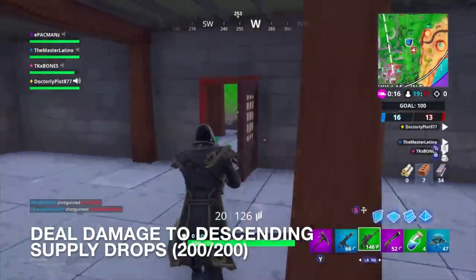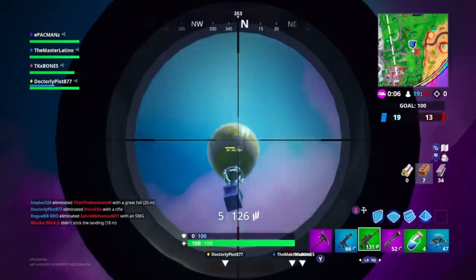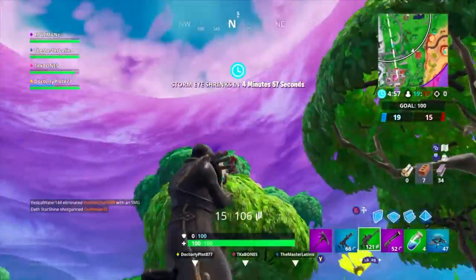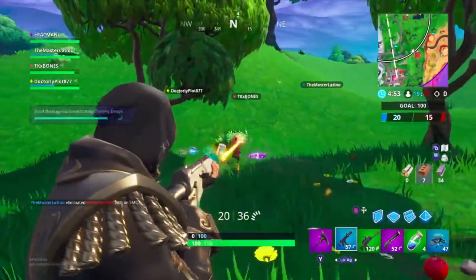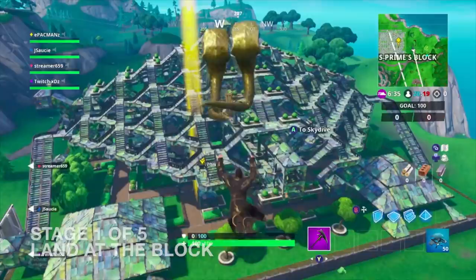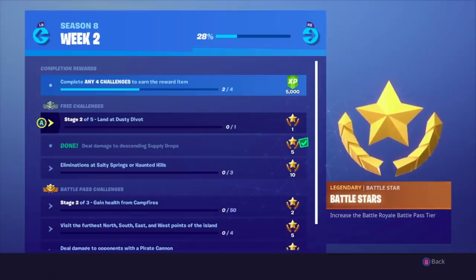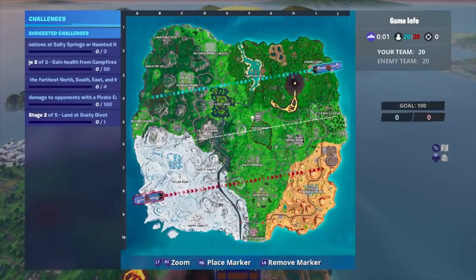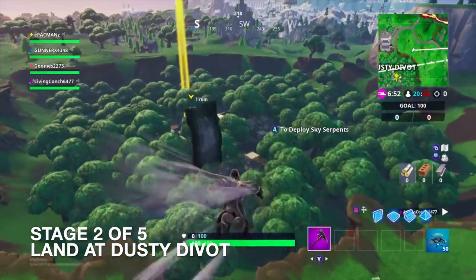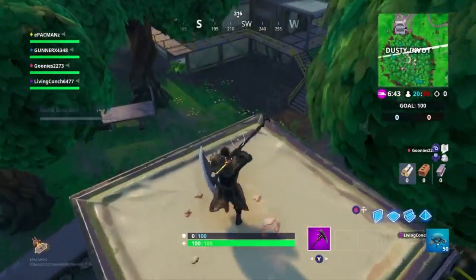I'm actually going to take this and shoot at a care package right outside — this is also a challenge. I don't even care if I don't get it, I just want to shoot at it. And I even got a kill. So for this one, I'm going to land at the block — Stage 1 of 5 for one of the challenges. There we go — land at the block. Stage 2 of 5: Land at Dusty Divot.